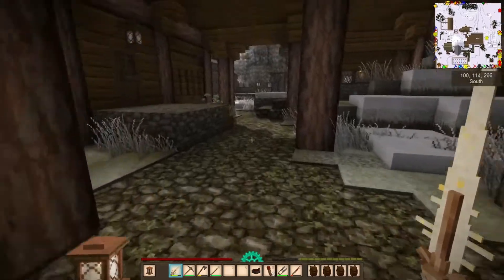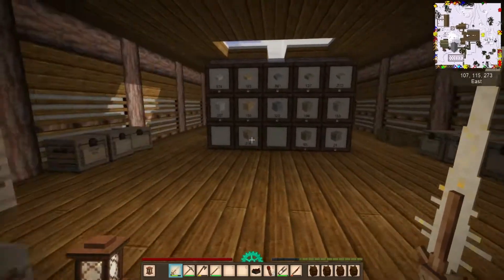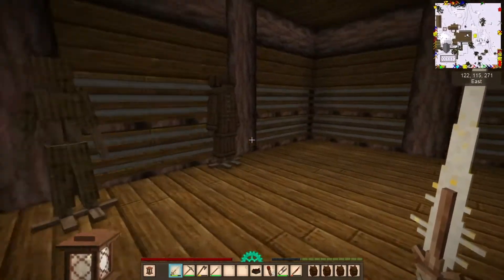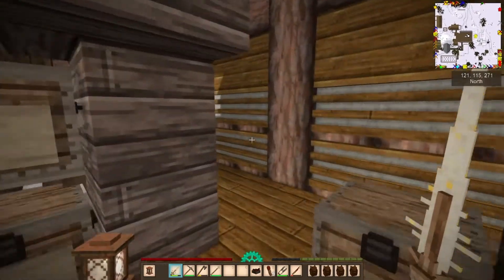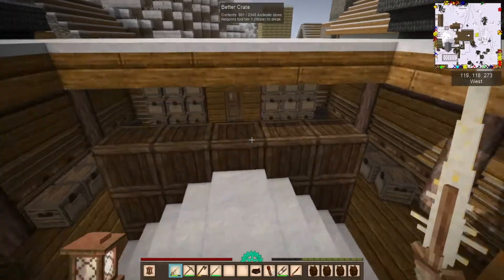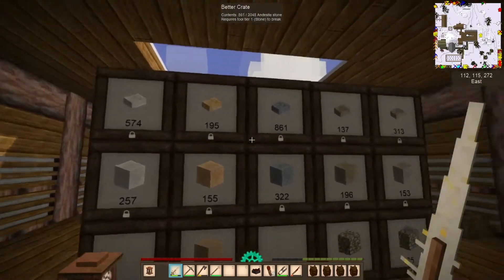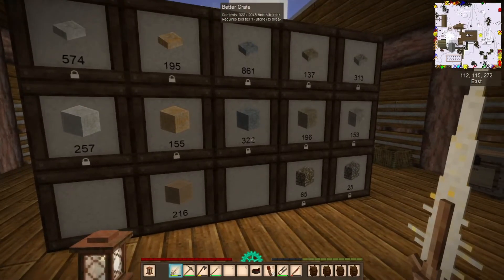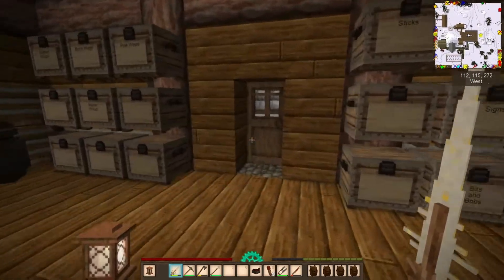The bulk of our storage is in the warehouse. The first floor is done and we're just working on the roof now — clay is a big issue I need right now. We've got a storage area back here for clays, reeds, and similar materials, and a staircase going up to the second floor which will have more storage. We're using the Better Crates mod which lets us store bulk items of a single type, plus chests with signs dividing up where everything goes.